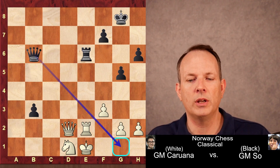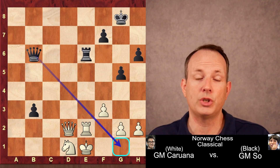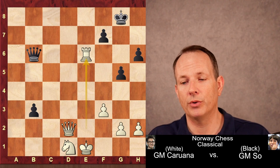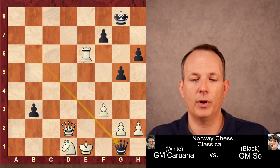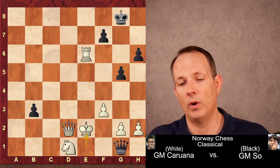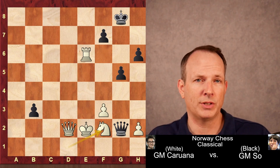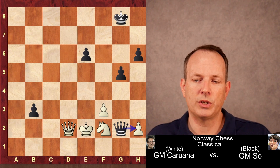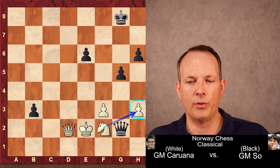King to e1, queen to b6. You can never relax — Wesley So is threatening queen to g1 checkmate right now. Caruana sees that and plays rook takes e6, giving the king a flight square on e2. But queen to g1 check is played here anyway. King to e2, queen takes g2 check. He blocks with the knight, and now black has to take the rook back after those checks. Wesley So is attacking the pawn on h2, so h3, keeping the pawns on f3 and h3 protected for the time being.